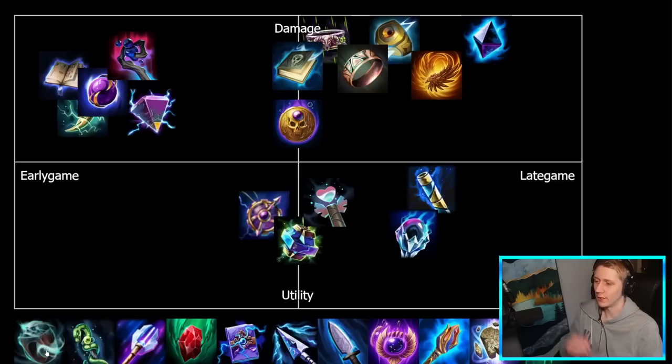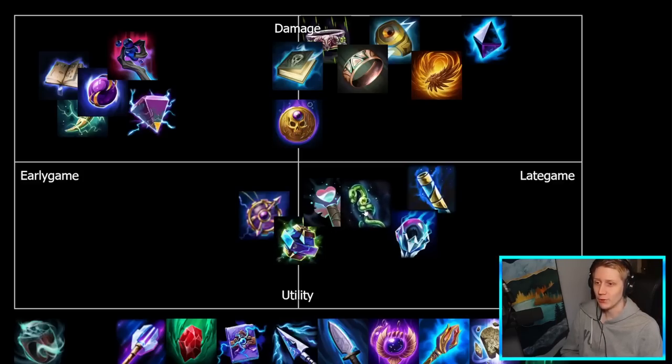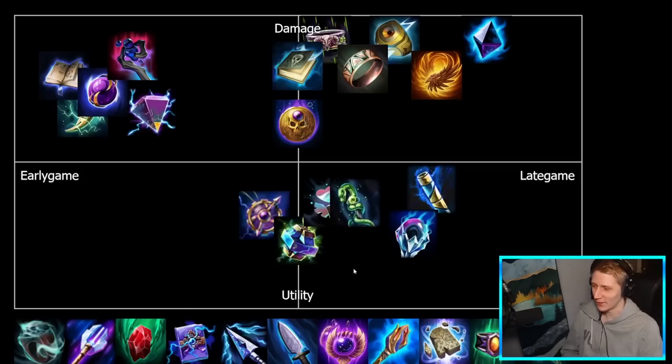Ring of Akate has been removed from the game so we're not placing it. Rod of Asclepius is probably in a very similar spot to Rejuvenating Heart — they both fill the same role of boosting your heals, just in different ways. Rejuvenating Heart concentrates it into one big heal, whereas Rod of Asclepius boosts all your heals by 30% permanently. They're about the same in terms of utility and would be built in a very similar place in your build.